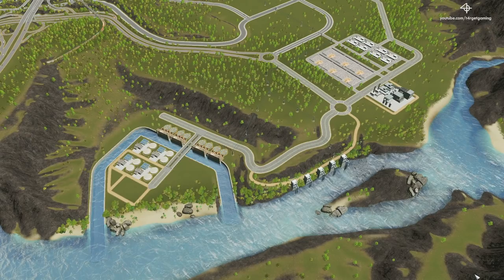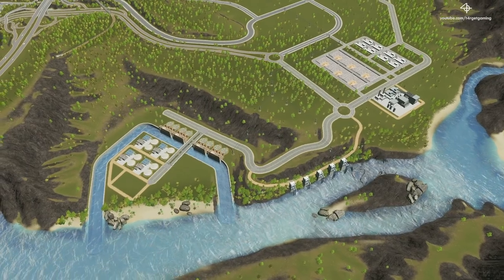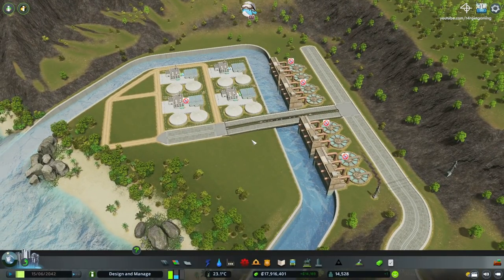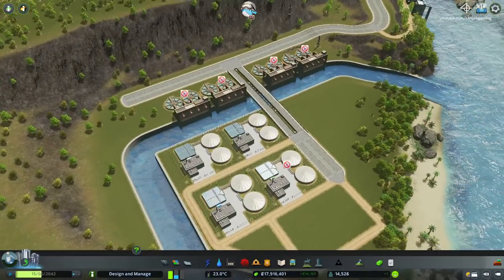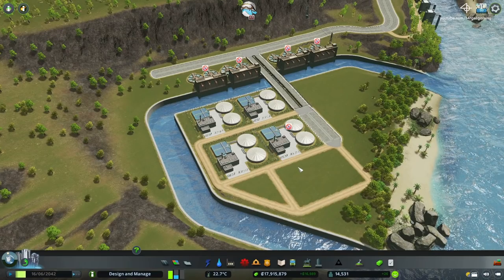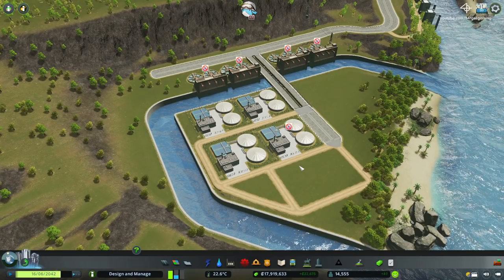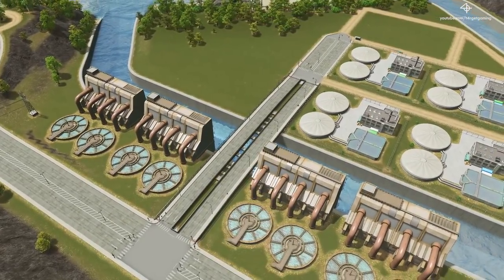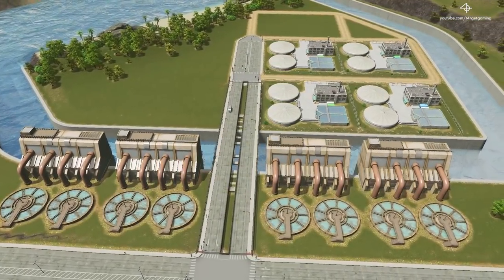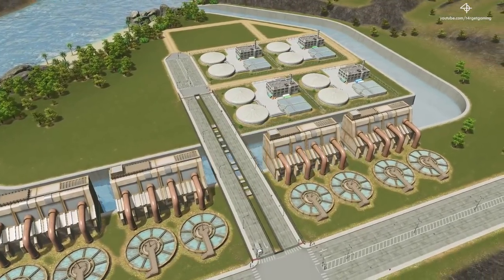All right, I'm done with construction for the time being so let me show you in much more detail what I have done. Moving into our water treatment facility complex, we can see that we only have three of these things working for the time being, which is more than enough to support the current state of the city. As the city grows and develops and more sewage demand increases, we can simply turn these things on. We even have room for a couple more inland water treatment plants on one side and also a couple more outflow pipes or normal water treatment plants on the other side of the canal.